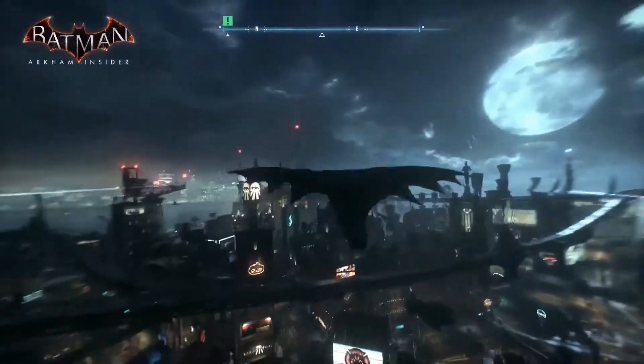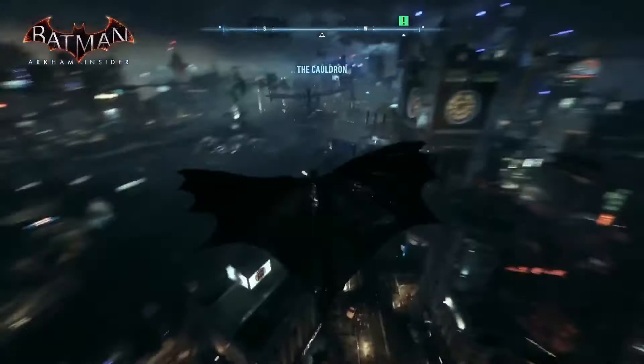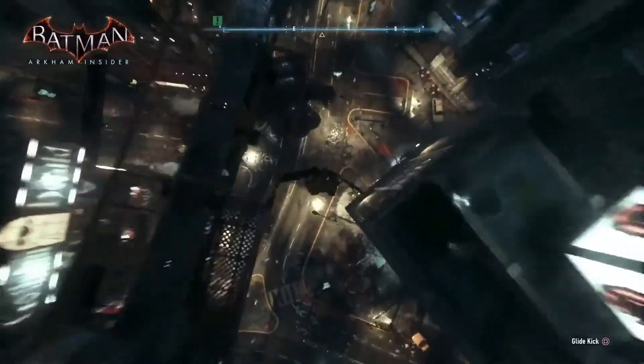I'll show you another new move we have here, which is like a 180 grapple boost. So flip 180 and keep on going — for changing direction quickly. You see something you want to see, hit that reverse grapple.